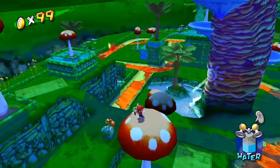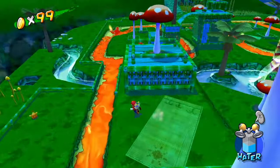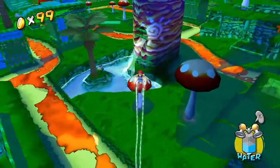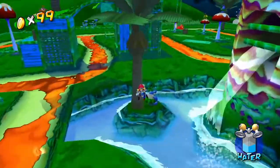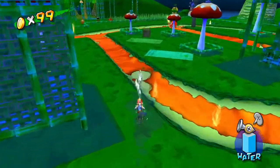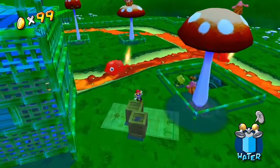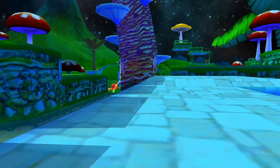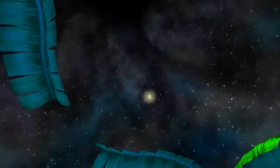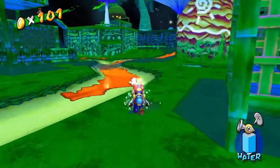So this is one of those cases where we are one coin short. Luckily there should be some over here — oh, we already cleared that out. That might be a problem. There has to be a crate somewhere to break that'll have a coin. It is good to know fairly remote coin locations just in case you need one at the very end. These should have coins in them thankfully. And we are done here.